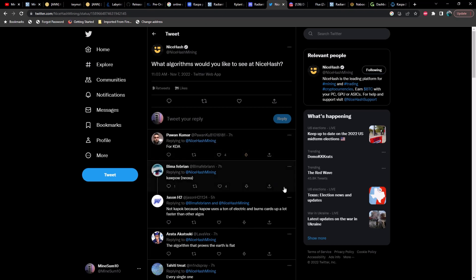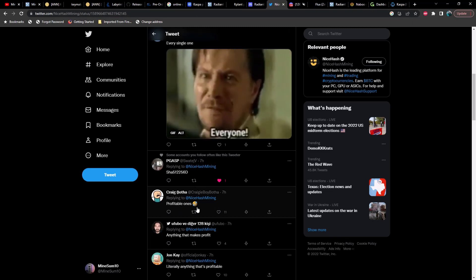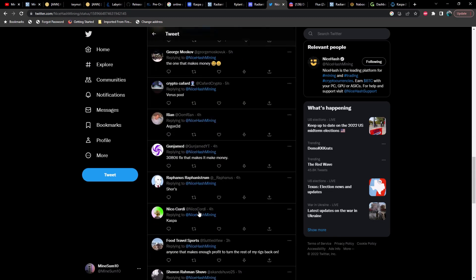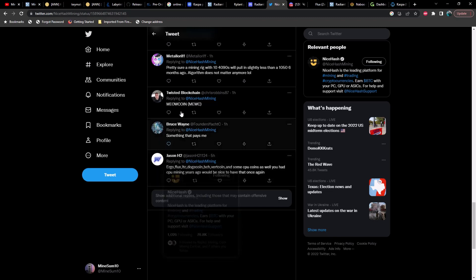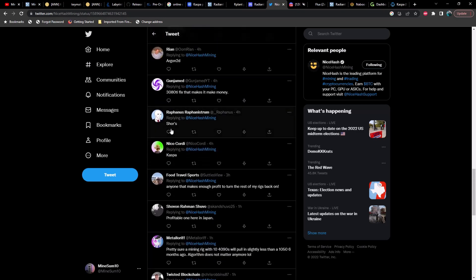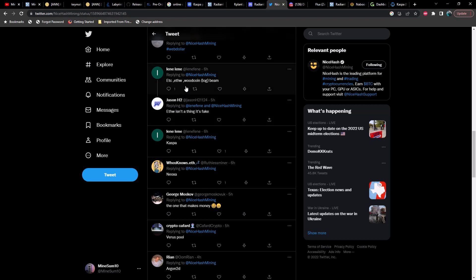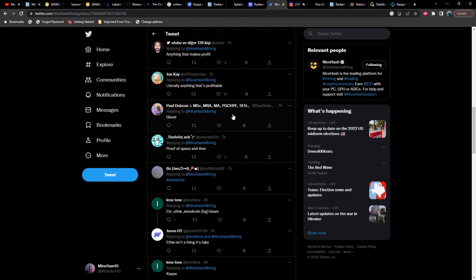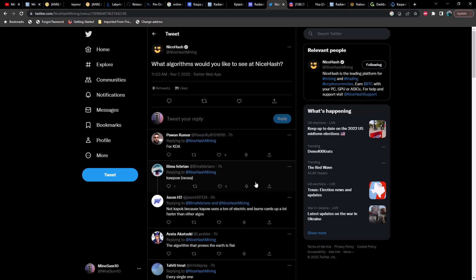NiceHash is asking on Twitter what algorithms people would like to see added. Most comments say 'everything' or 'anything profitable.' Surprisingly, only one comment mentioned Flux. Other suggestions include MeowCoin, Kaspa, Neoxa, and others. It seems comical they're asking this question two months after the Merge — they should have gotten on top of this a long time ago.